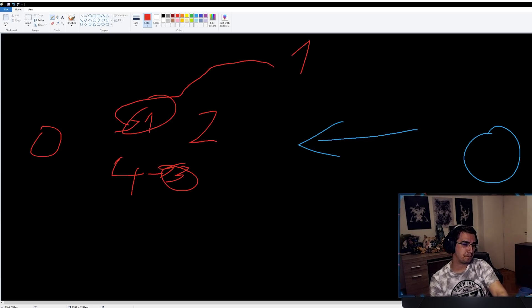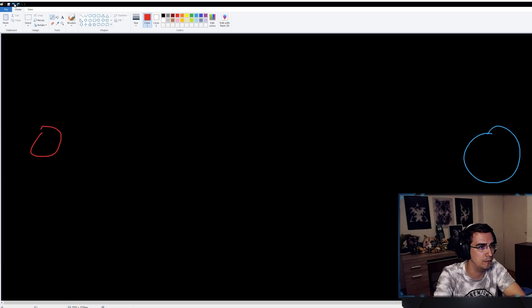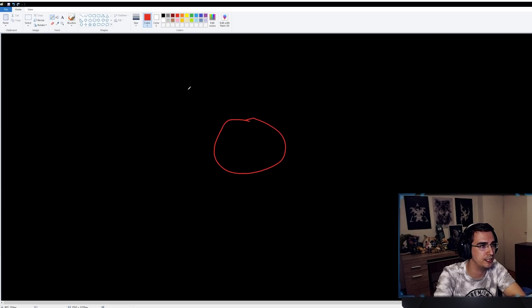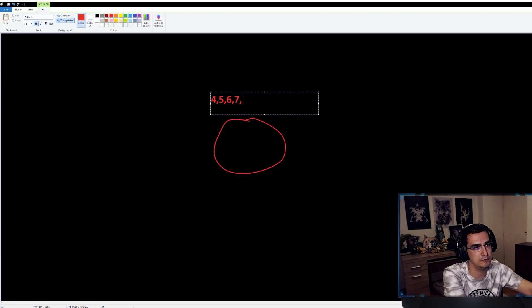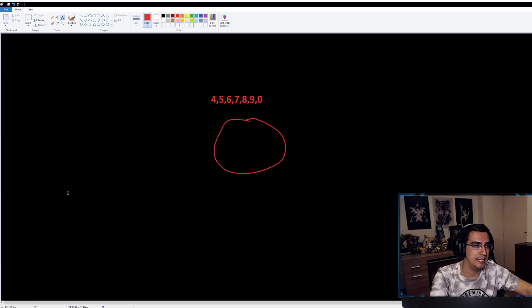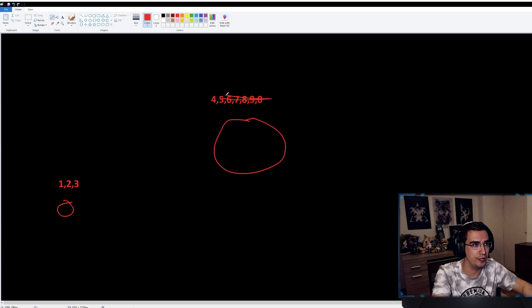People ask why I hotkey my TC from the start with all the keys. There's no specific reason — I just like my TC hotkeyed four through nine from the beginning. I like using all my hotkeys from the get-go. My scout or Khan goes on one, two, and three.